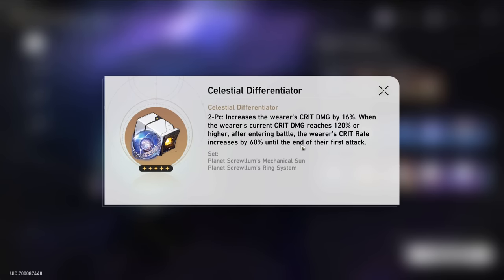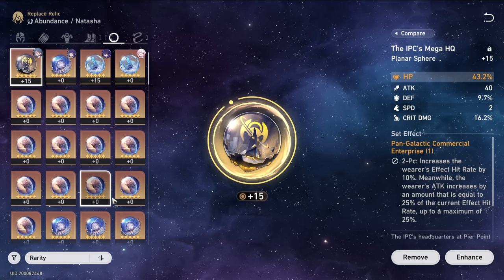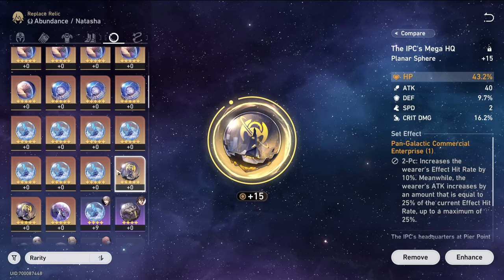You can also get 5-star drops from World 5, and there is a pretty good damage dealer set, but in my opinion the World 6 one is better. If we go to my relic section, you can see that I have dropped quite a bit of Trailblaze power here.